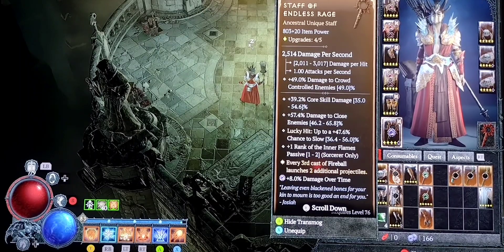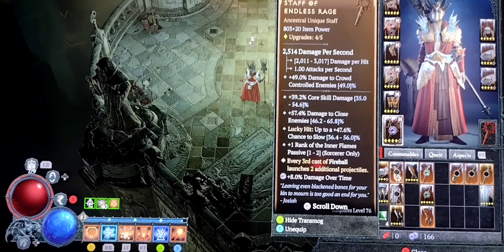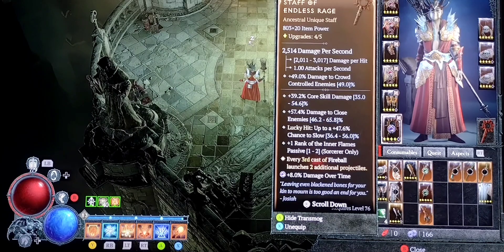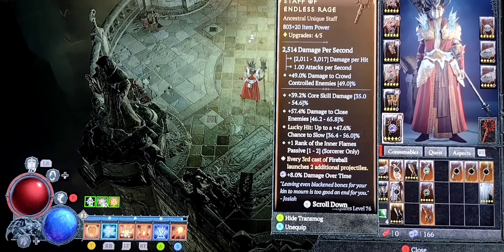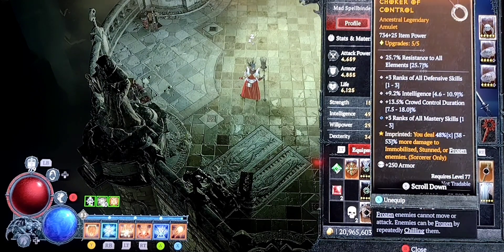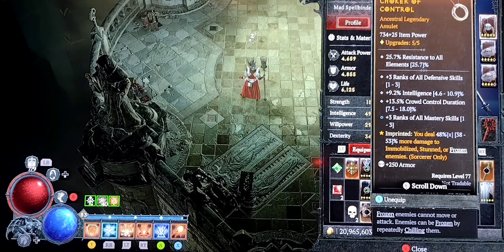I'm using Staff of the Endless Rage — definitely a must-have for any fireball sorcerer build, because every third cast of fireball launches two additional projectiles. I put the purple Amethyst gem on here for 8% damage over time, so my extra burning damage from my firewalls is increased. Chilker Control: I deal 48% more damage to immobilized, stunned, or frozen enemies. They're going to be frozen when I'm doing frost nova, and stunned or immobilized because of my fire skills, so I'm doing a lot more damage with this.